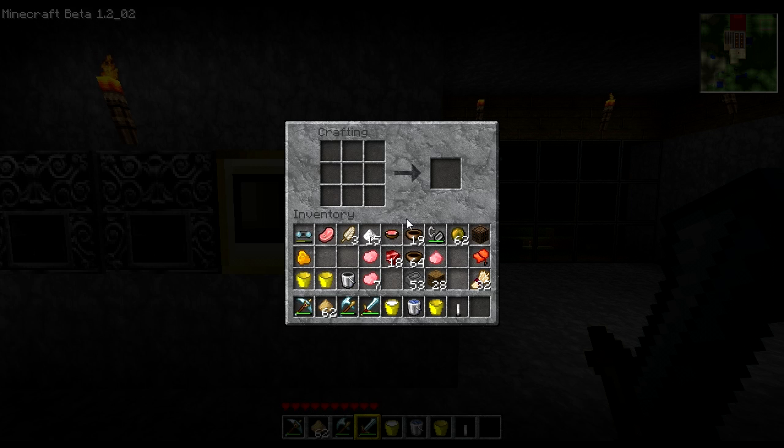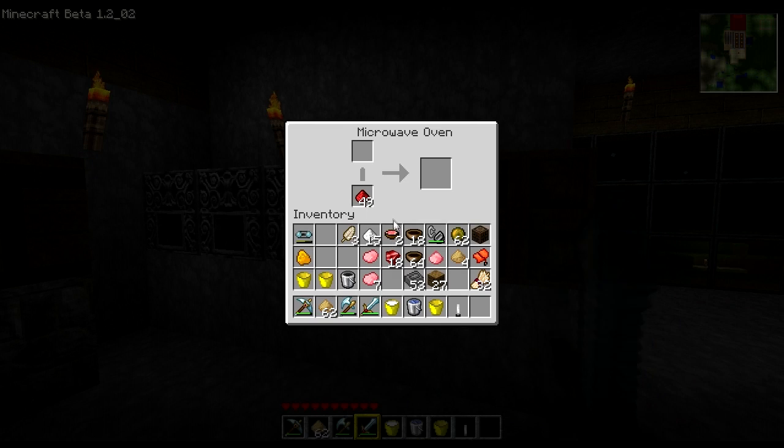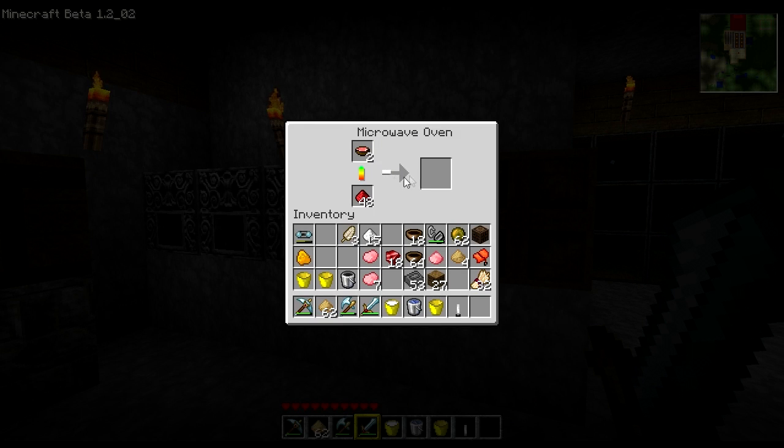We're going to start out by the basic things. Probably the most basic thing you can make is taking a wooden plank and placing it into the crafting square, and it will give you wood flour. Another staple of this add-on is to take a wooden bowl and then either a raw pork chop or leather from killing cows — both work. Place it on top and you get a bowl of gelatin. You can place that bowl of gelatin inside the microwave and the microwave cooks it faster using different materials, and it cooks up gelatin powder.